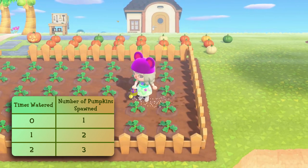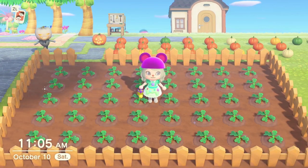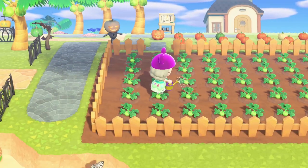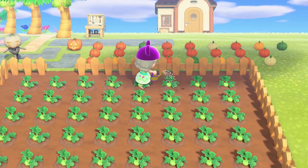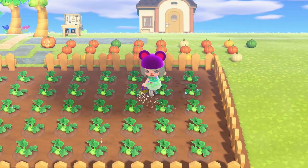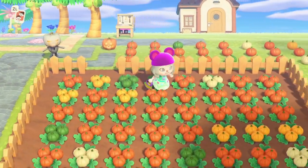If you have a golden watering can, I recommend you use that to water your pumpkins. Since my pumpkin patch has been planted for a few days, these plants are not starting as pumpkin starts, thus they only take 2 days to respawn pumpkins. Only freshly planted pumpkin starts require 3 days in order to spawn pumpkins.